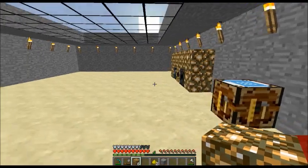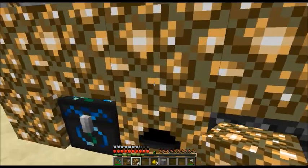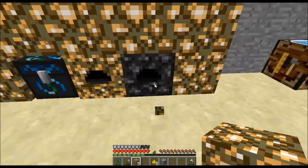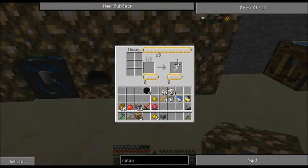Anyway, that's how that works. This is the correct configuration that I found works perfectly. We're going to throw the Klein Star in here and let it charge up. You can also put stuff in here to burn it up.